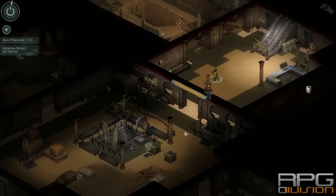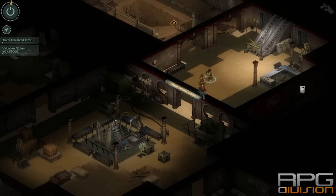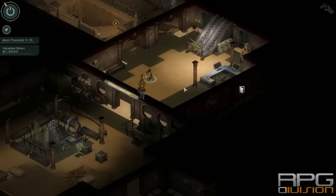Hey guys, here is a guide to a quest called The Dig. This is a guide for the optional part of the quest line where you need to steal equipment worth 10,000 yen.